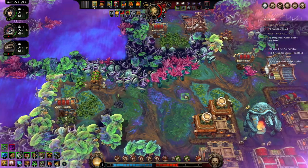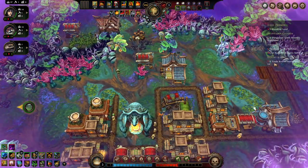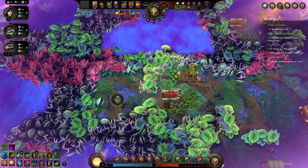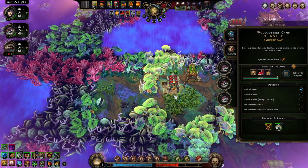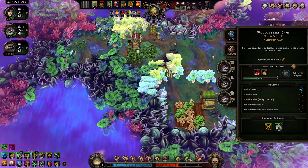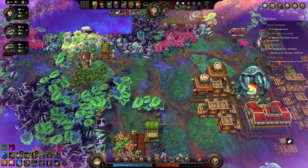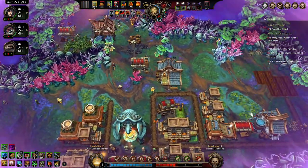We can cut that and cut that - that'll be the third dangerous glade event done, and we're only two reputation points away. And somehow I found biscuits. Nothing else I really care about. Two points away - I'm going to get this next dangerous glade and then I just need one more thing to finish.